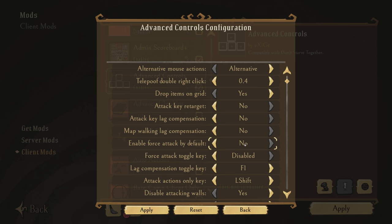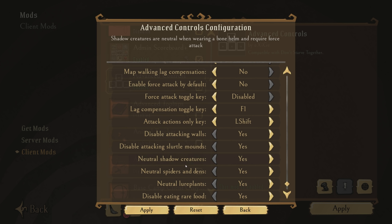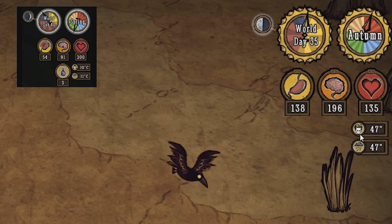The next one, also new, is Advanced Controls by EZG. It's a bit more complicated — you need to go into the configuration to understand why I find it useful. One of the biggest features is the ability to disable the Telepoof so it requires a double right-click instead of a single one. Since in the late game you want to use the Lazy Explorer almost exclusively, this mod prevents accidental right-clicks from using up its durability. It also has features like disabling attacking walls with force attack or neutralizing shadow creatures when wearing the Bone Helm.